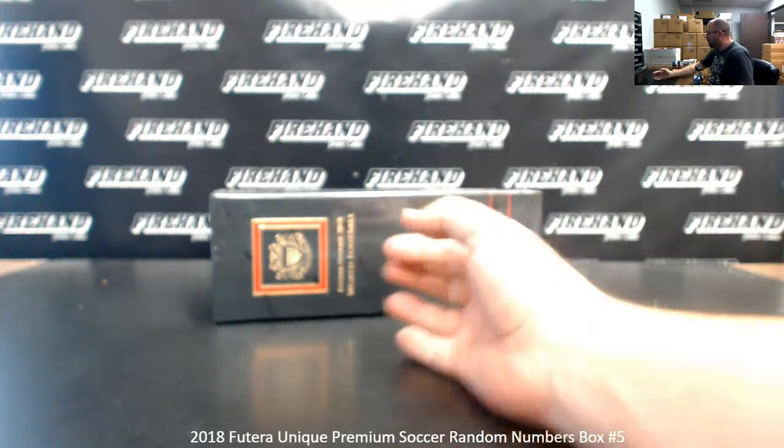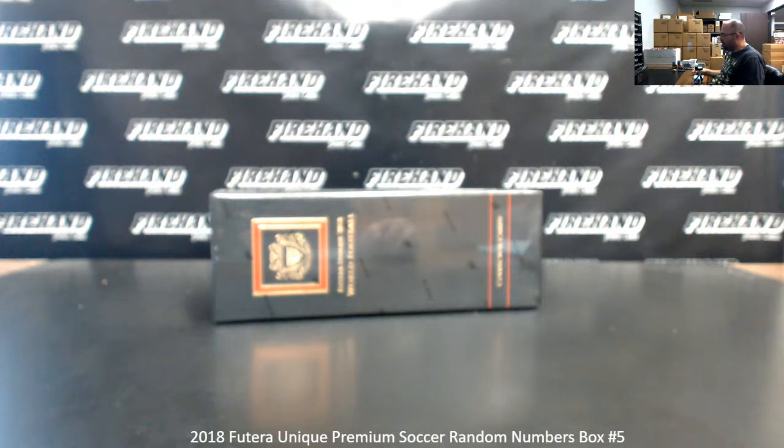For cards that are not serial numbered, we go by the base card number. For example, if we pull the Kylian Mbappé card 79, it goes to spot number 9. If we pull card 88, it goes to spot 8, and so on and so forth.